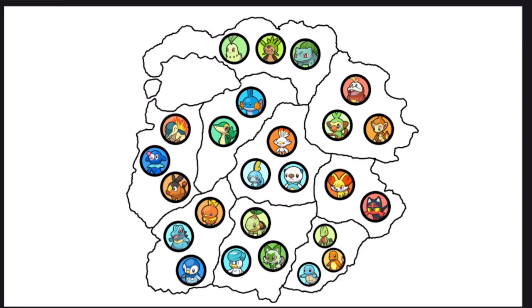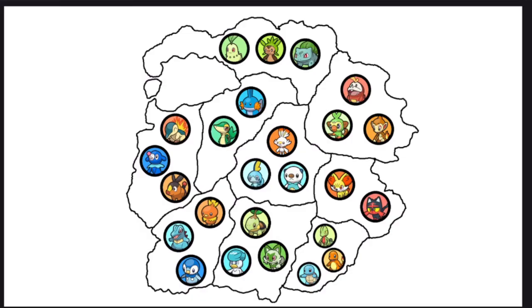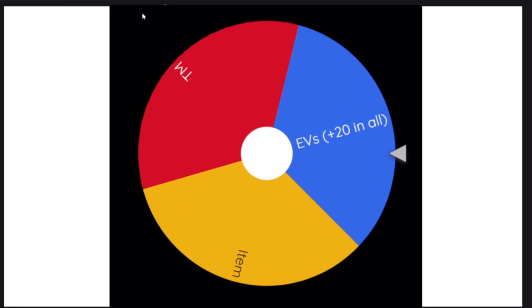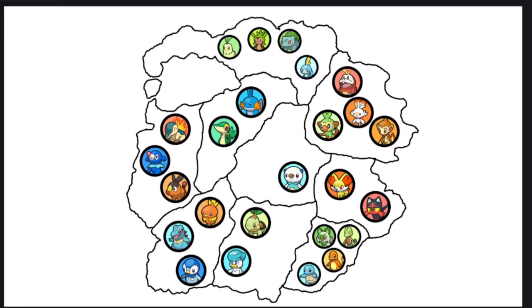We are getting our first flee. Sobble is going to flee upwards, ending up in the top biome with Bulbasaur, Chespin, and Chikorita. Charmander is going to upgrade and get EVs as well. Back-to-back fleers: first Scorbunny, then Sprigatito. Here is the updated map after their movements.